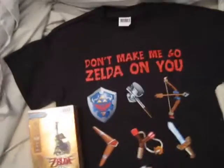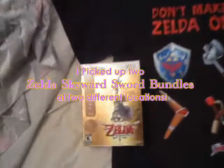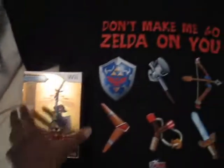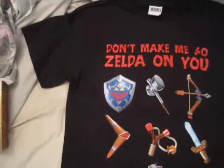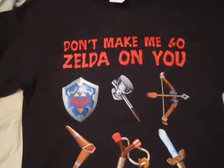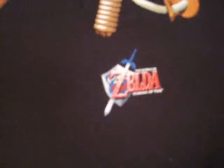I got this t-shirt on the release date of Legend of Zelda Skyward Sword. Unfortunately it's not one of those real Zelda Skyward Sword shirts — it's one called Don't Make Me Go Zelda On You. And if you look down here, it's the Ocarina of Time shirt. It's kind of weird looking.